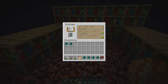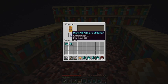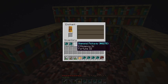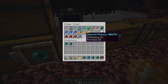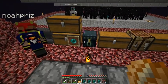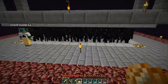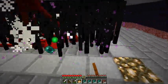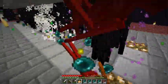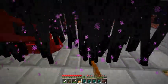Noah's actually in the column with me right now if he wants to say hi. Hello. You sounded very enthusiastic there. Hello. Let's see — damn, too expensive. Efficiency four, fortune three. Wow, 36. I could get an efficiency five. I did some stuff with the calculations — you can actually infinitely repair an efficiency five silk touch one unbreaking three pick. But you can't do it with a fortune pick.